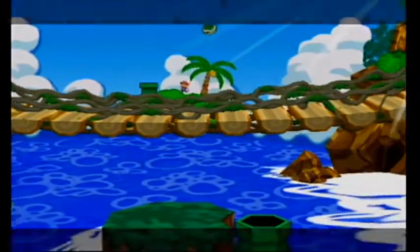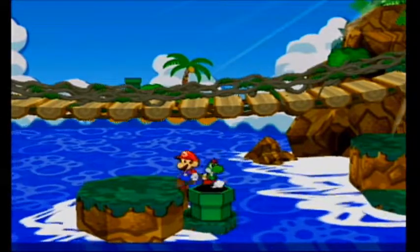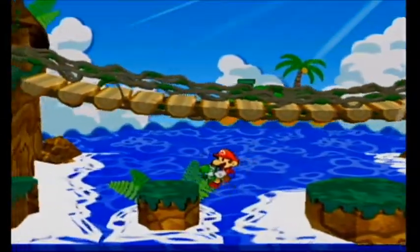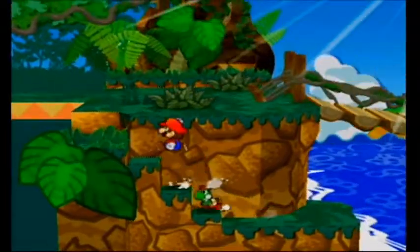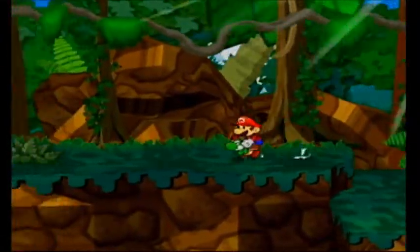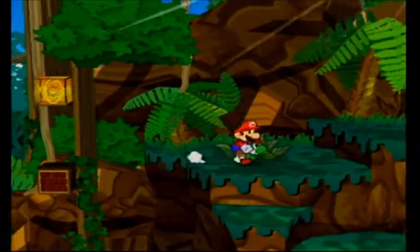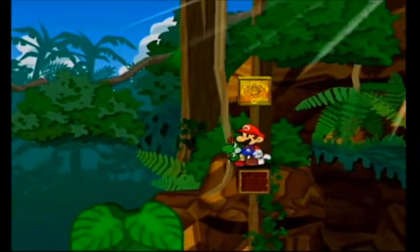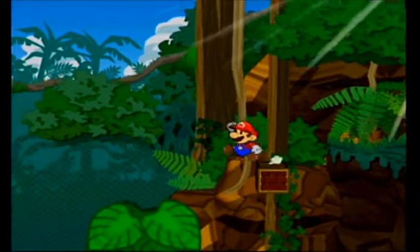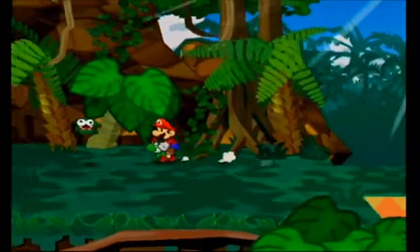Gotta get me another coconut. Koops' special ability gives both of us Courage Shells. Good job, Yoshi — proud of you! I forgot how many Shine Sprites are in this world. We're gonna have so many, which is good because we're gonna get the Ultra Stone soon after this world.